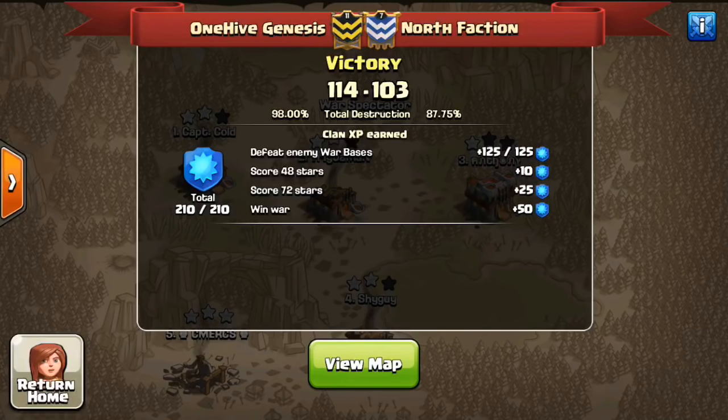My trip was great, by the way. Thanks to everyone wishing me a nice trip in the comments of the video a few days back — I appreciate that. So anyway, we're going to take a look at some of these attacks. We actually had two very good wars in Genesis: this one arranged war, then we got a random match against FYSB, which was also a great war, and a bunch of attacks from both wars to show.